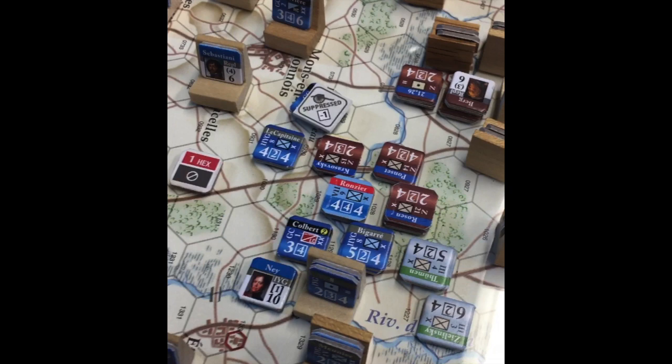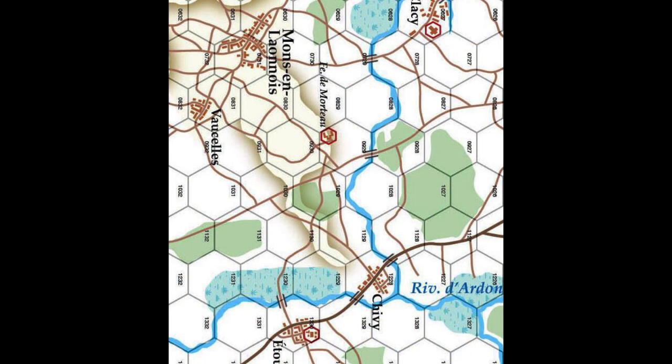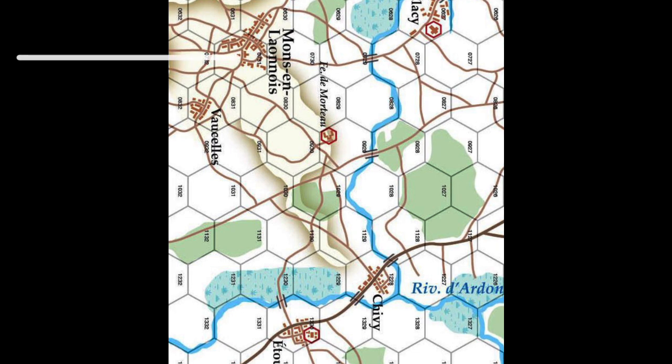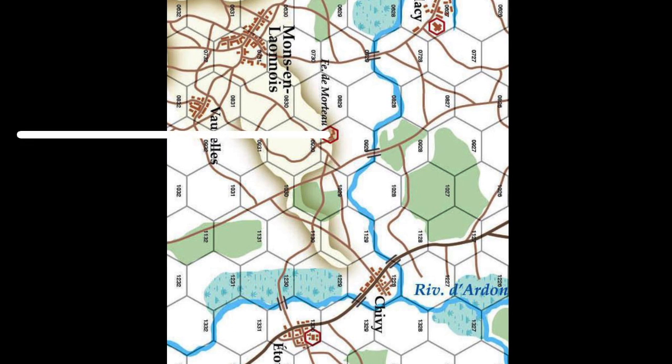I wanted to look at a key piece of terrain from the Battle of Léon in some detail, because I've found it extremely interesting ground to fight over. The hexes I'm interested in are those north of the Ferme des Mortaux, a chateau that changed hands multiple times in our game. On the French side, the ground is dominated by a hill running from the village of Mon-en-Loin in the north to the chateau in the south.